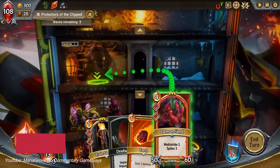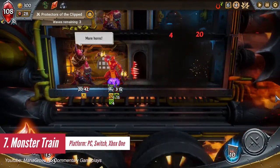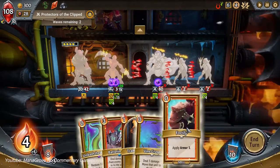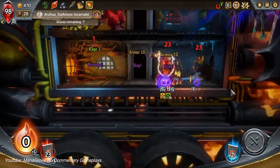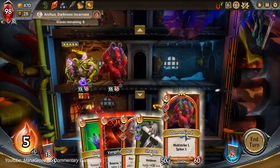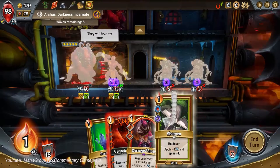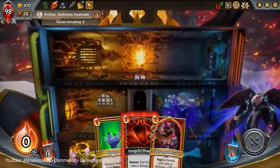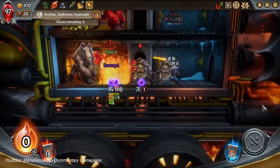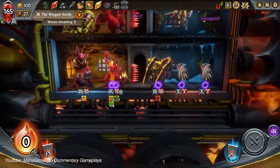Monster Train will feel familiar to fans of deck builders, particularly Slay the Spire, the game that popularized the genre. But Monster Train feels less like a derivative and more of an evolution. You choose to combine two of five unique factions, allowing you to earn cards and units from both. Not only are the five factions incredibly varied, but there are also several styles of play within each individual faction. The variety, strategy, and sheer joy of putting together crazy combos make for an addicting game. If you love Slay the Spire but wanted to elevate the experience, Monster Train is a must-buy.